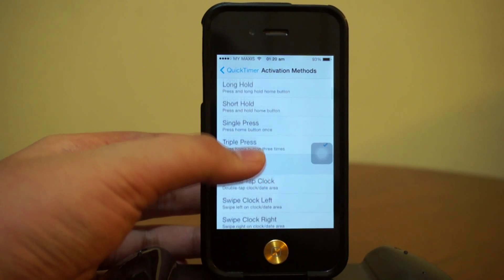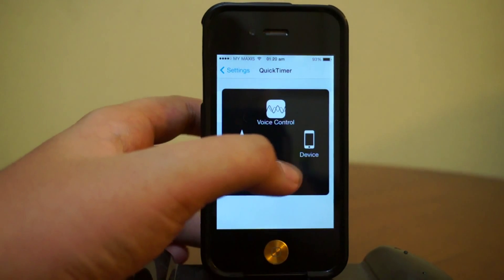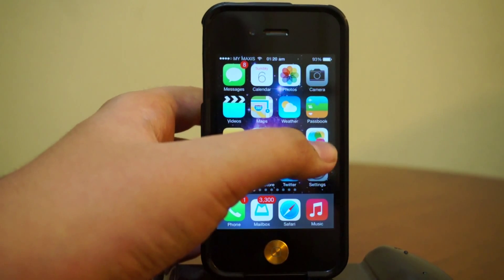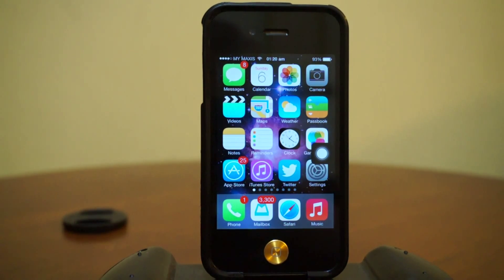After setting the duration, go to your activation method. I've assigned it to triple press. Let's go ahead and test this timer out — I'll head over to my home screen and activate the timer by triple pressing. That's the sound you hear when you actually activate it.